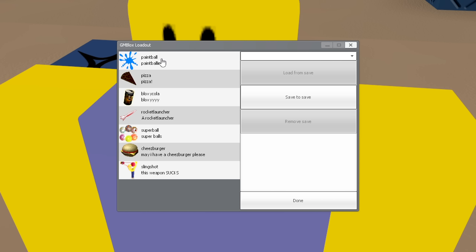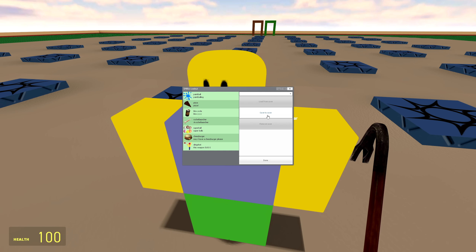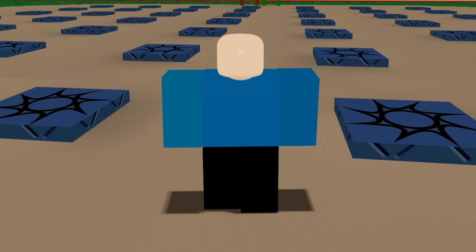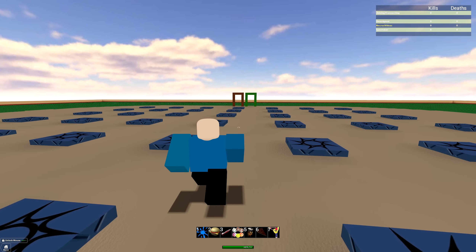So you can choose to give him a paintball gun, or we can give him pizza. We can also give him Bloxy Cola, a rocket launcher, super ball, cheeseburger, and a slingshot. Then you can save this to a preset if you want. Once you do that you'll notice — oh, I'm a Roblox character! And yes, I already did customize this beforehand, which is kind of cool to see that it does save your customizations.